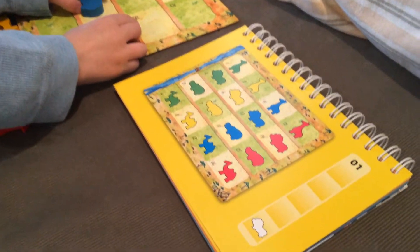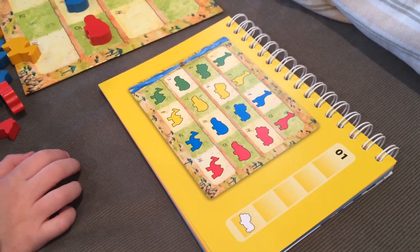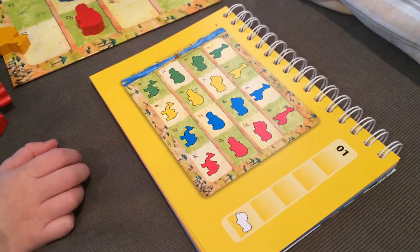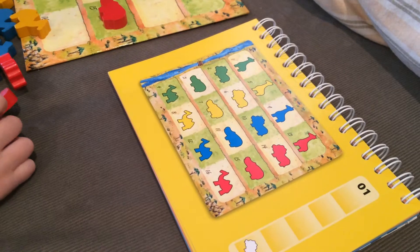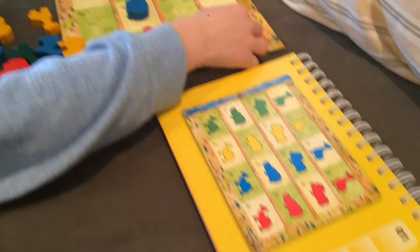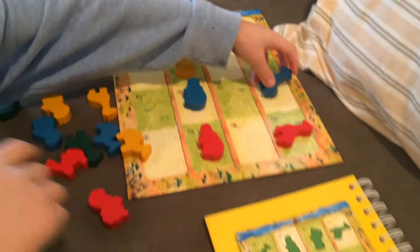We're doing the first puzzle. It goes from beginner to advanced — there are 60 puzzles. We have to use this notebook to set up our game board over here, just like this picture. And we have to let the animals cross the bridge that's over here in a certain order.